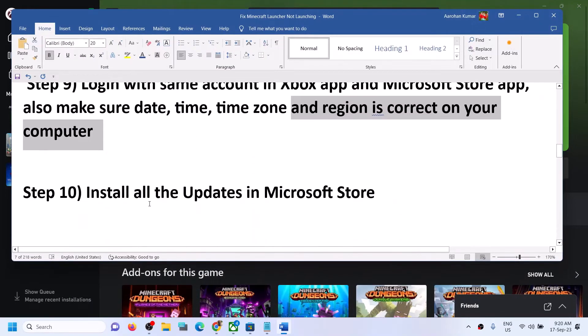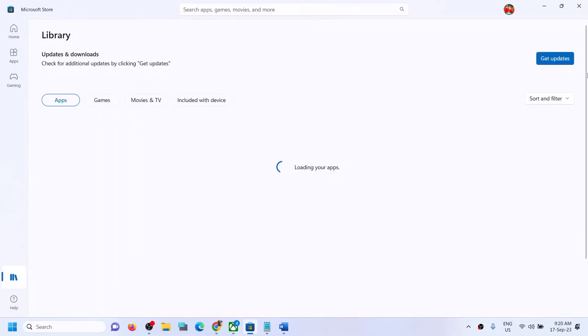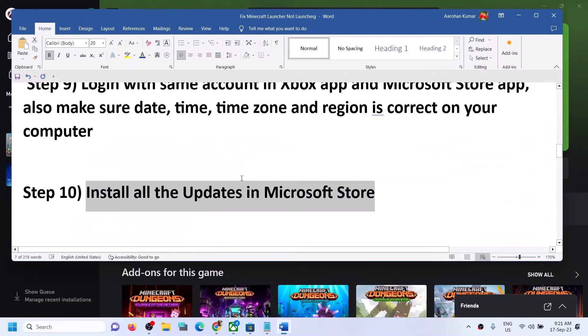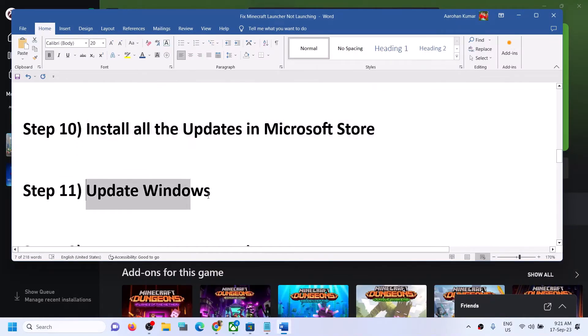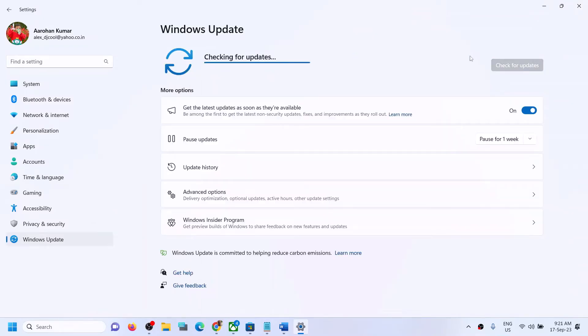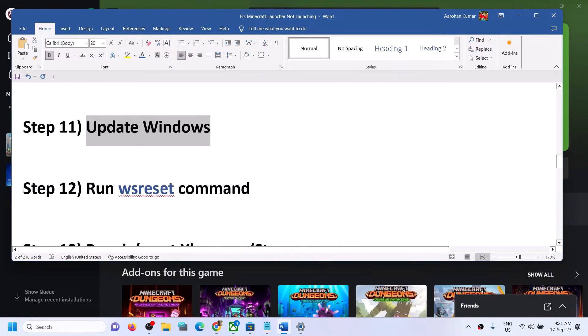The next step is to install all updates in Microsoft Store. Open Microsoft Store, click on Library at the bottom left, and then click on Get Updates. Once all updates are installed, try to launch Minecraft Launcher. Also update Windows to the latest version — go to Settings, then Update and Security or Windows Update, and click on Check for Updates. Once all updates are installed, restart your computer and then launch Minecraft Launcher.